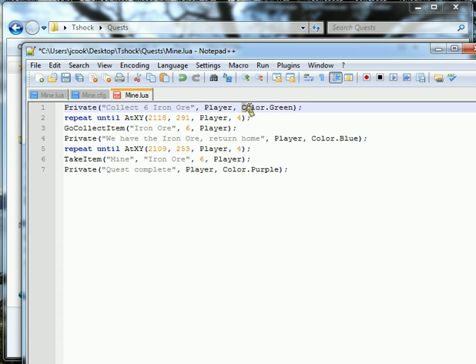You also want to make sure that you add a color — capital C, Color, dot, and then the color. Make sure you end every line with a semicolon. So, private message.